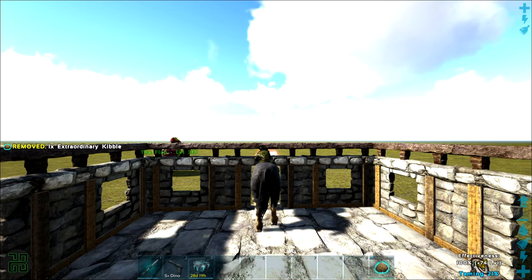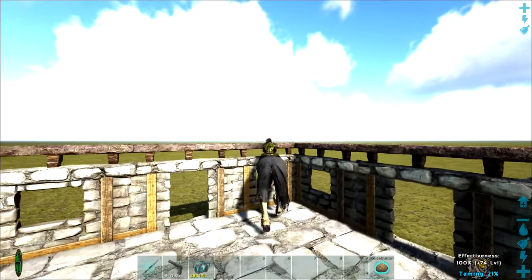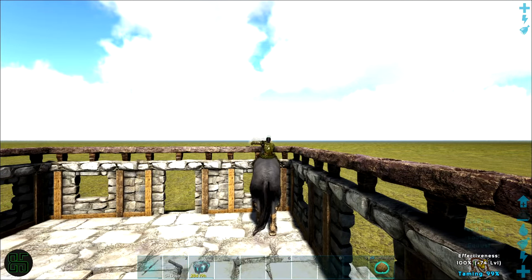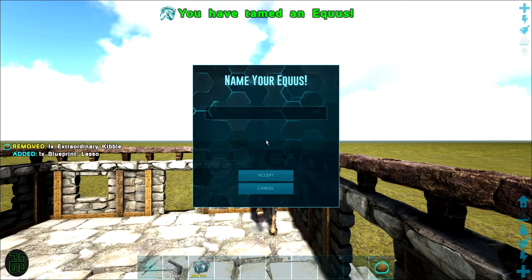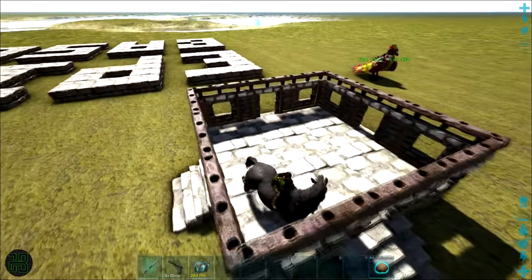If you fail to feed the Equus while it's kicking, you will fall off and the Equus will lose a lot of taming effectiveness. So don't fall off, and make sure you have enough food to tame it before you get on. Also, depending on the rates of the world you're playing on, this could be a pretty long process, so make sure you also have food and water for yourself.